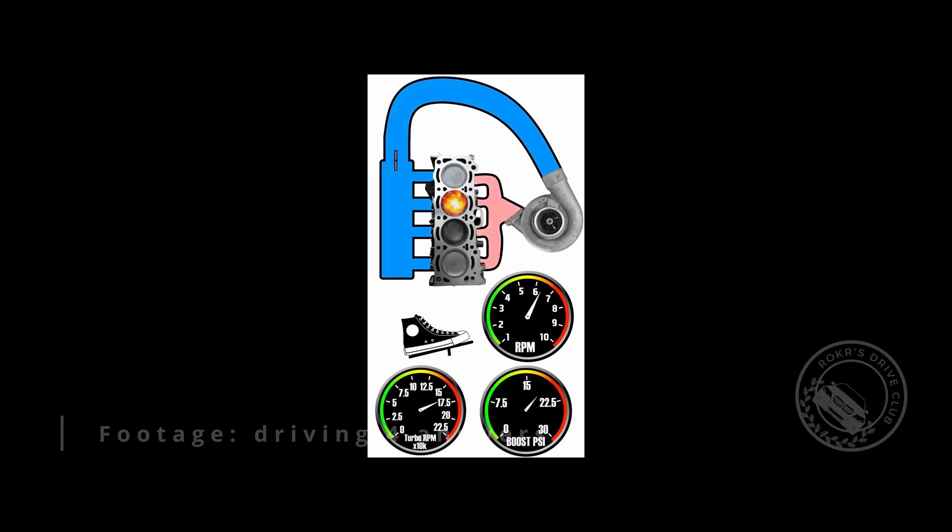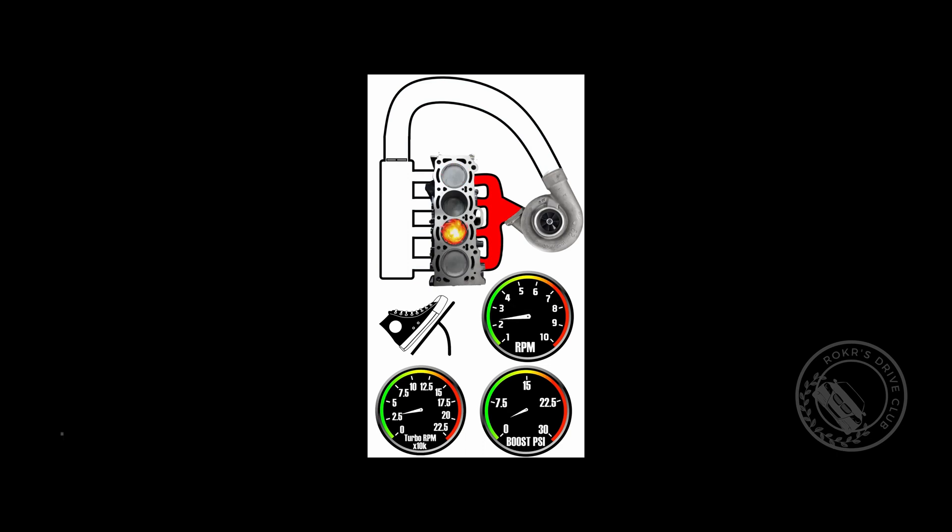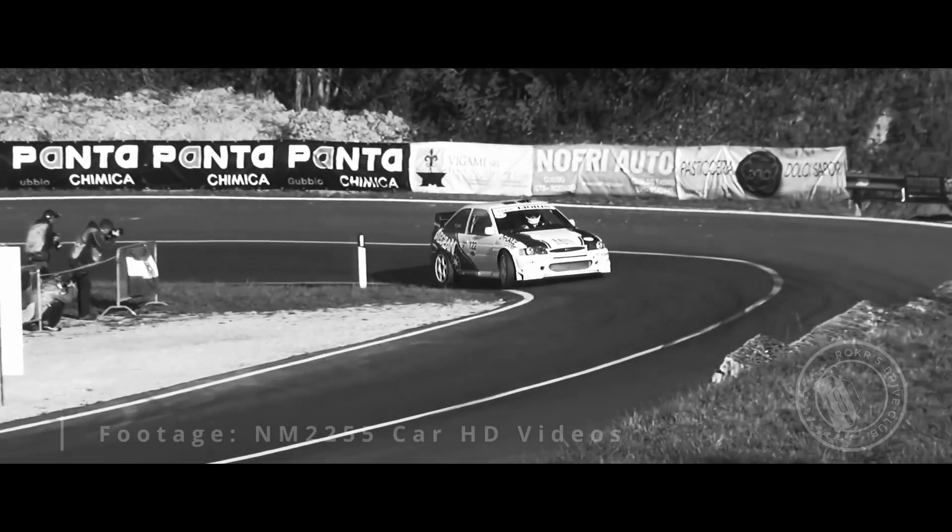Anti-lag intentionally keeps combustion happening within the turbo housing, separate from the engine. This allows the turbine to keep spinning even while you're off-throttle. As a result, you will have very little, if any, turbo lag — but you still get to put on the light show.